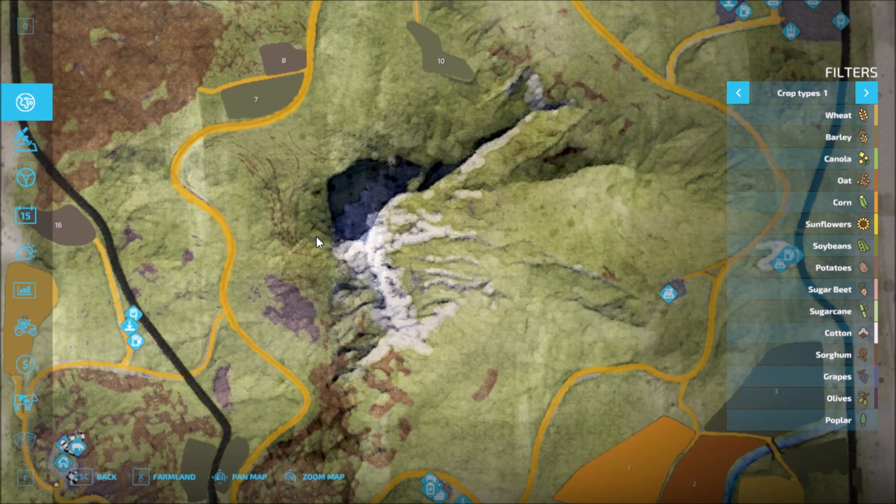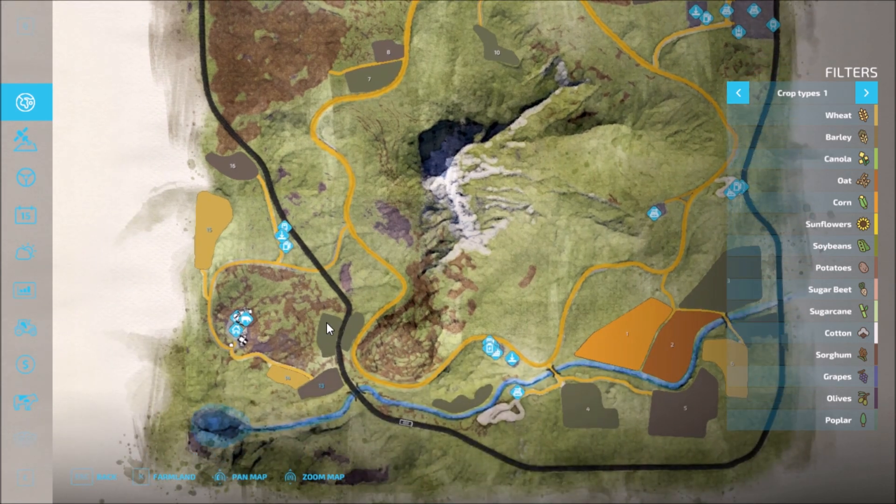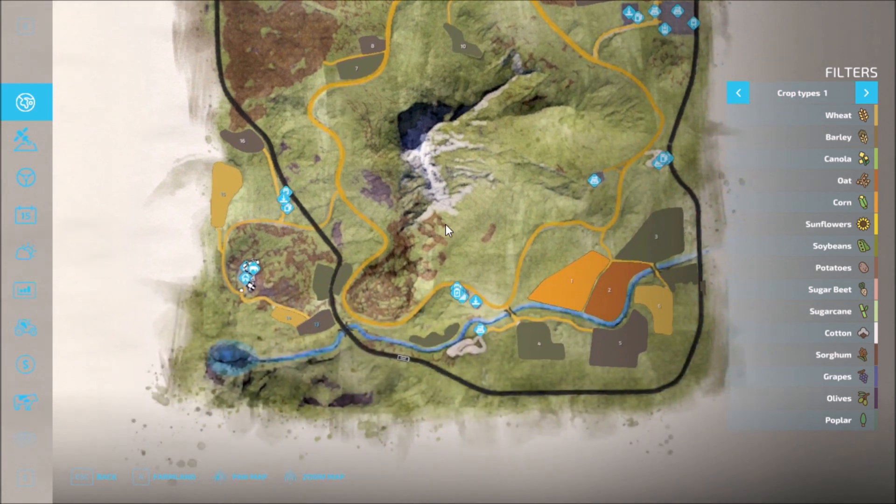This is how the map looks — it's mostly mountainous. We have the road running around the map. The yellow lines are the roads and the black is the train. Let's see if you can see the train — yep, there's a train running around the map.